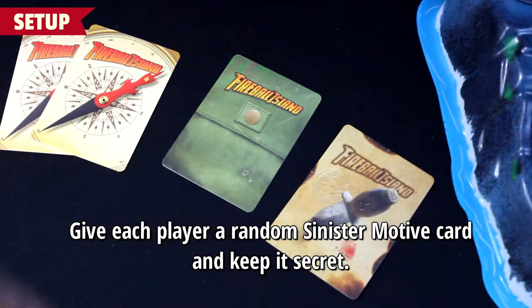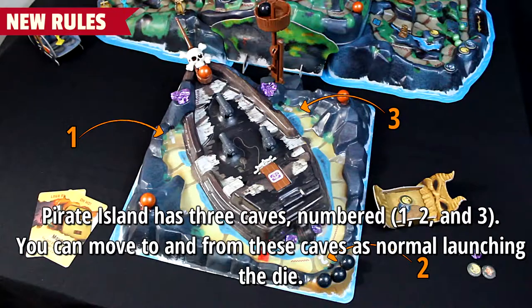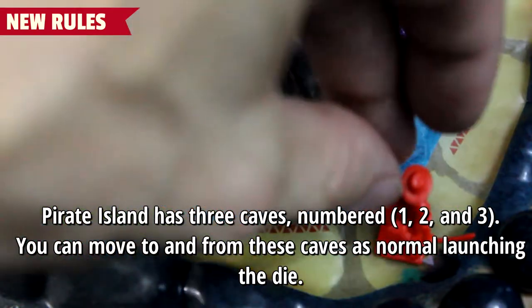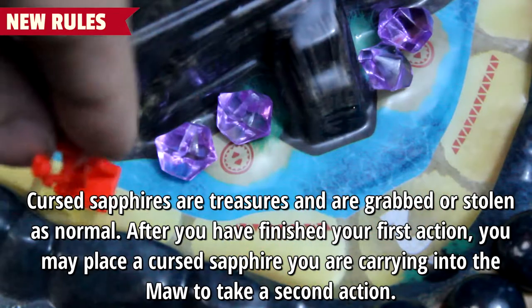Give each player a random sinister motive card and keep it secret. Pirate Island has three caves — number one, two, and three — and you can move to and from these caves as normal when launching the die.